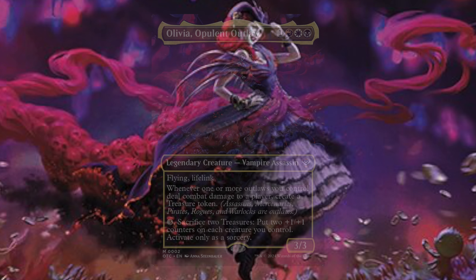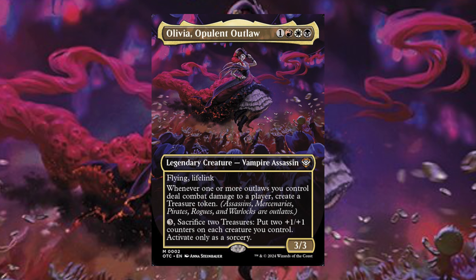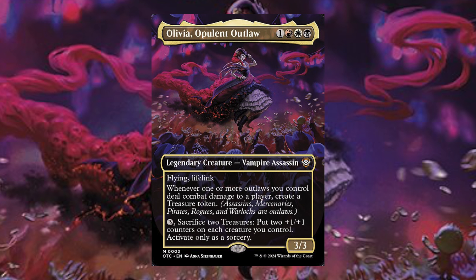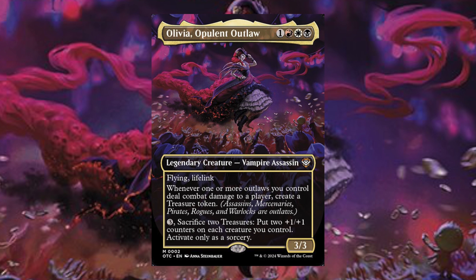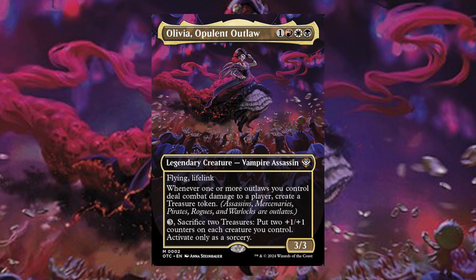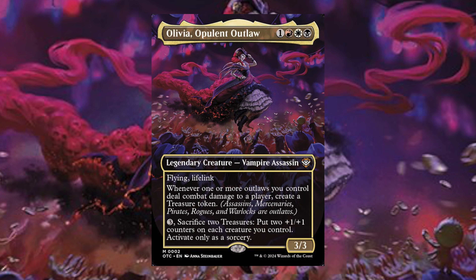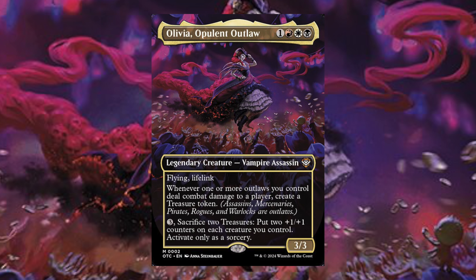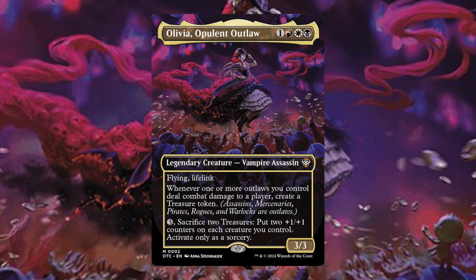Olivia, Opulent Outlaw: one red, white, black — legendary creature, vampire assassin. Flying and lifelink. Whenever one or more outlaws you control deal combat damage to a player, create a treasure token. An outlaw is an assassin, mercenary, pirate, rogue, or warlock. Then for three, sacrifice two treasure tokens to put two +1/+1 counters on each creature you control — activate only as a sorcery. Olivia makes treasures and then you use those to buff your entire board. There are so many ways to create a huge amount of treasures, and this could become a very powerful deck.